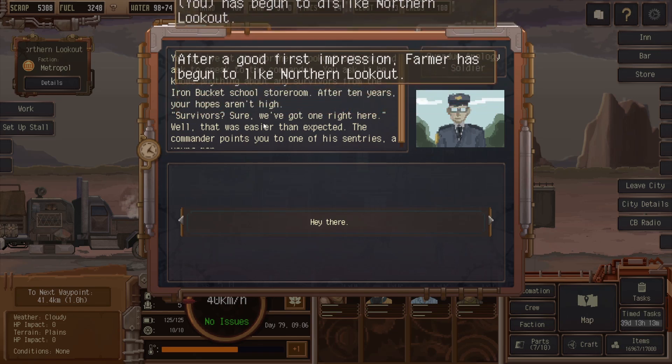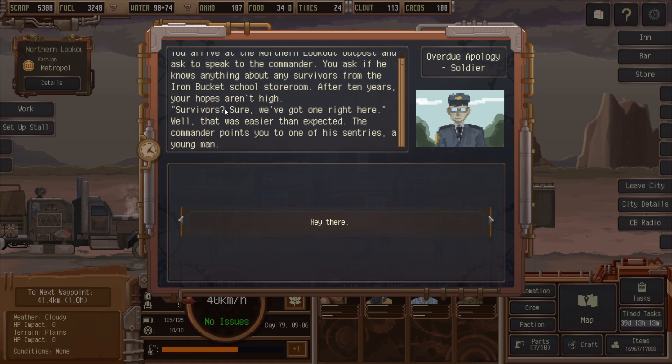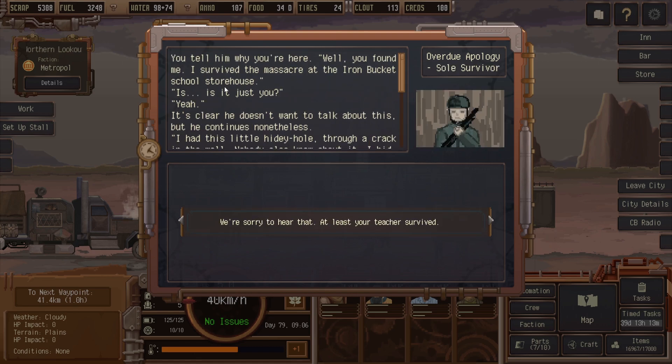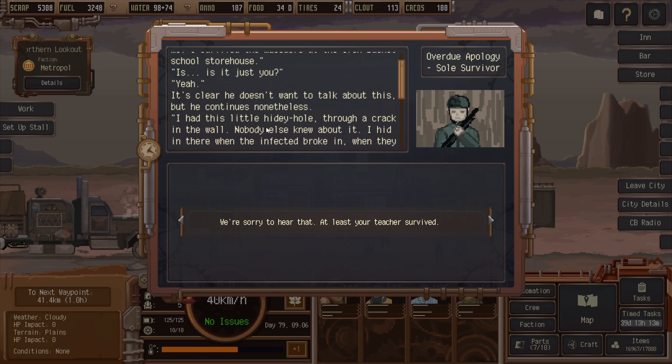You arrived at the Northern Lookout Outpost and asked to speak to the commander. You ask if he knows anything about any survivors from the Iron Bucket School storeroom. After ten years, your hopes aren't high. 'Survivors? Sure, we've got one right here.' Well, that was easier than expected. The commander points you to one of the sentries — a young man. You tell him why you're here.